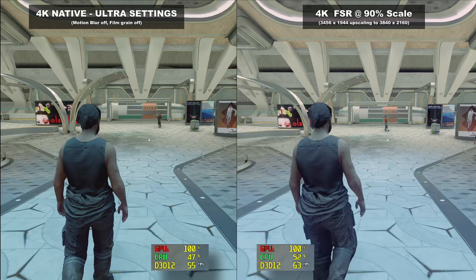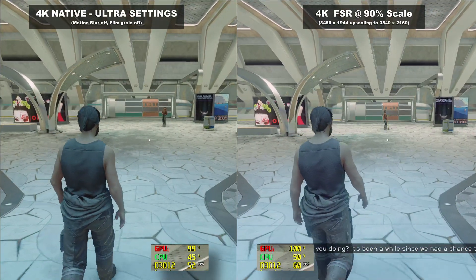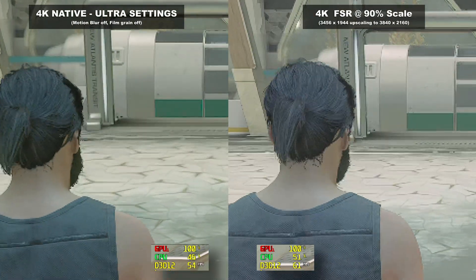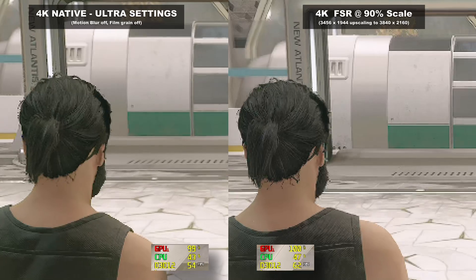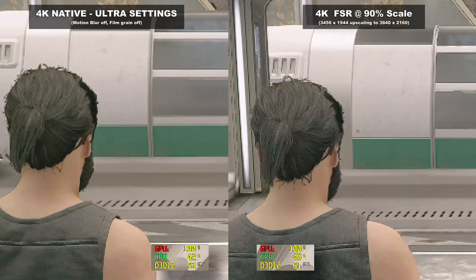So yeah, personally going forward, I'm going to opt for that slight 90% scale and also turn that sharpening down a few notches for my own personal gameplay. It's basically invisible unless I go looking for it in a side-by-side video zooming in, and it is just enough to clean up those few problem areas that slip ever so slightly below my 60fps target lock.